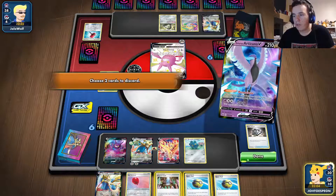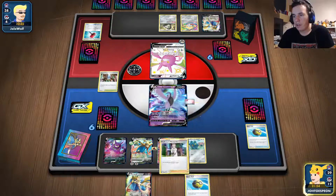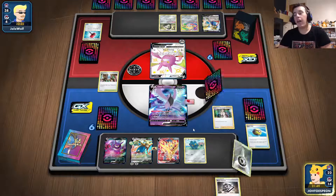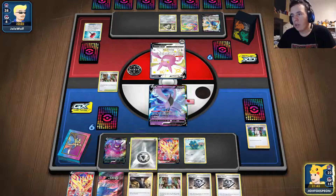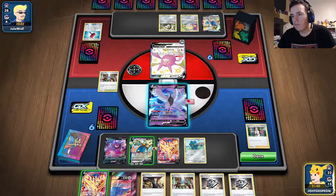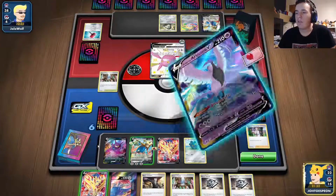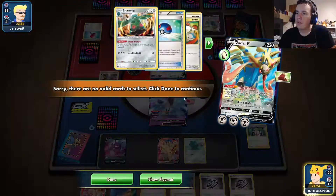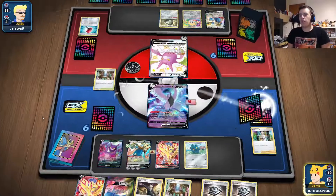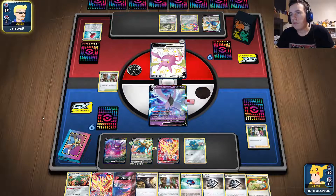I'm going to wait until next turn and use Boss's Orders to bring up a target. They might Tool Scrapper me, but I think it's worth it. The Bronzong evolved — that's really good. I might also get the last VUnion piece with the Great Ball. They played another Crushing Hammer — what? Then they used Pokégear 3.0 to search for Boss's Orders. They might be trying to get my Zamazenta or get me stuck with Bronzong, but I have Switch so it doesn't matter.